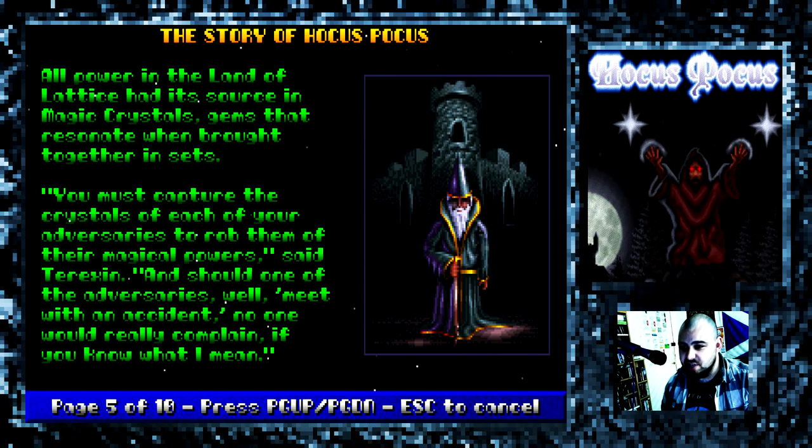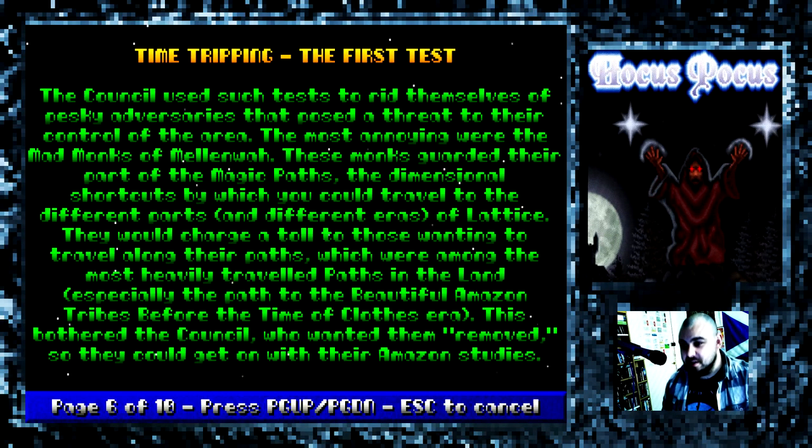All power in the land of Lattice had its source in magic crystals, gems that resonate when brought together in sets. You must capture the crystals of each of your adversaries to rob them of their magical powers, said Terexin. And should one of the adversaries meet with an accident, no one would really complain, if you know what I mean. Time Tripping - The First Test: The council used such tests to rid themselves of pesky adversaries that pose a threat to their control of the area. The most annoying were the mad monks of Melinois. These monks guarded their part of the magic paths, the dimensional shortcuts which you could travel to the different parts and different eras of Lattice. They would charge a toll for those wanting to travel along their paths, which were among the most heavily travelled paths in the land - especially the path to the beautiful Amazon tribes before the time of clothes era. This bothered the council who wanted them removed so they could get on with their Amazon studies.